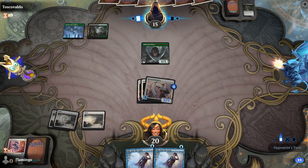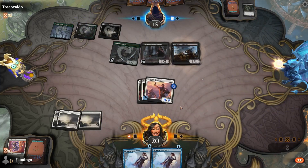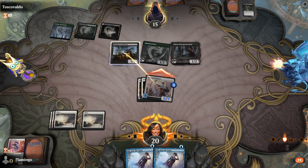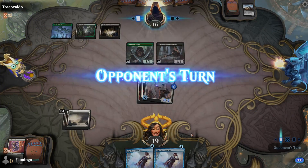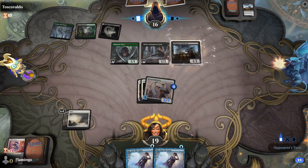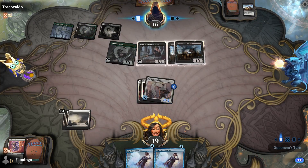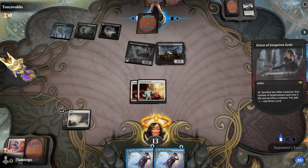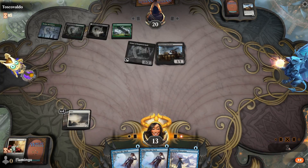Opponent's taking rid of our protection, which is kind of annoying. Another Plains — that's not what we need. We need the blue mana to phase out our Hoplite with Slip Out the Back. That was kind of bad for us unfortunately. Another blue card — that's no good.